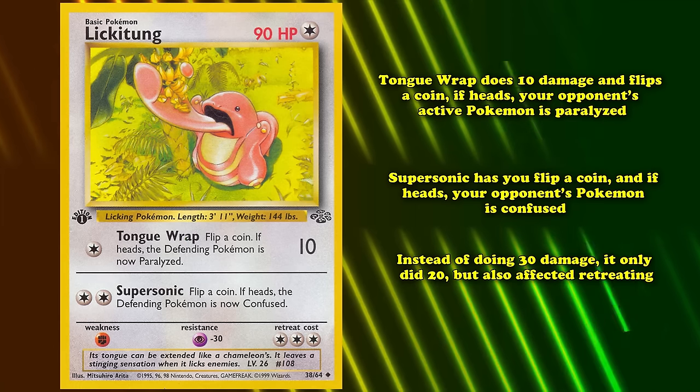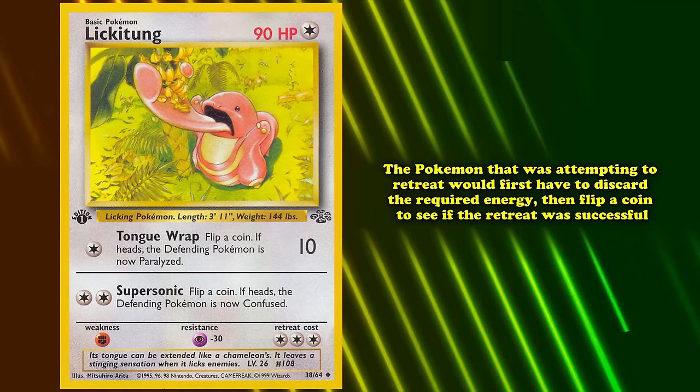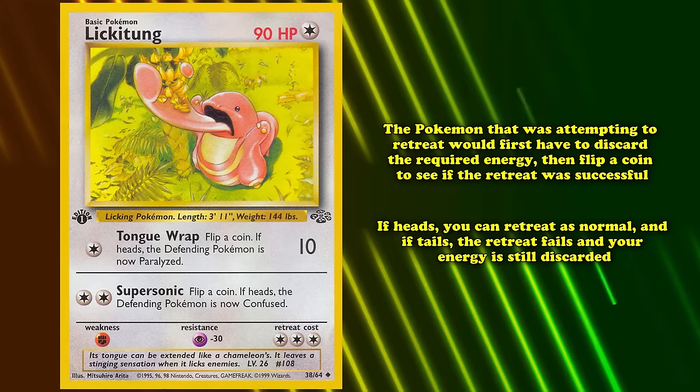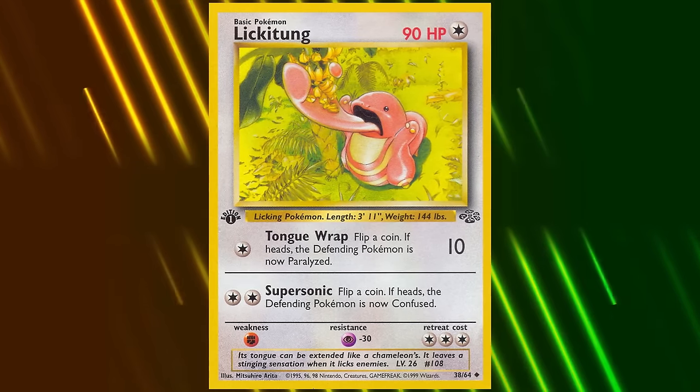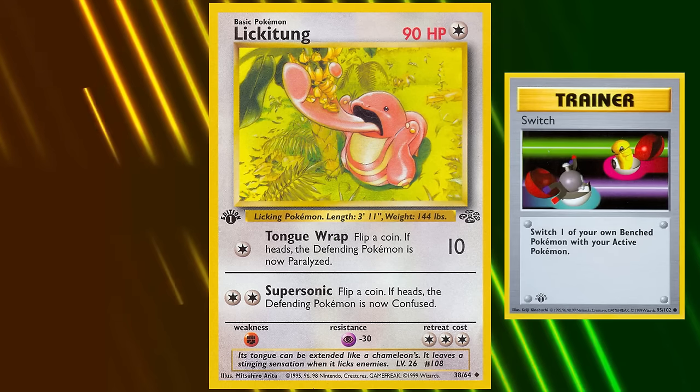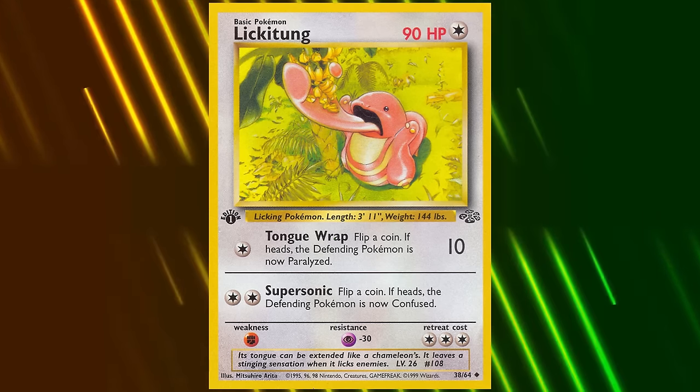Instead of doing 30 damage, confused Pokémon only did 20, but it also affected retreating. The Pokémon attempting to retreat would first have to discard the required energy, then flip a coin to see if the retreat was successful — tails meant the retreat failed and energy was discarded. This made Lickitung a very strong option for stall players looking to deck out their opponents, as Paralysis could stop attacks and Confusion could stop retreating, since many players weren't playing Switch to evade the lock. The only downside was a fighting weakness, as Hitmonchan was seen a lot doing 20 damage per fighting energy, doubled to 40 thanks to weakness.